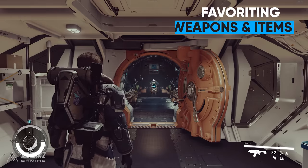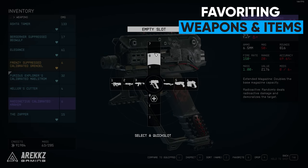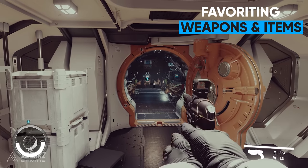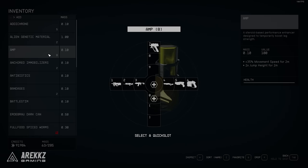It might seem obvious to some, but you can actually equip multiple weapons by favouriting them and assigning them. This way you can quickly switch between weapons without having to open the menu each time. You can also favourite aid items for quick access to buffs and heals as well.